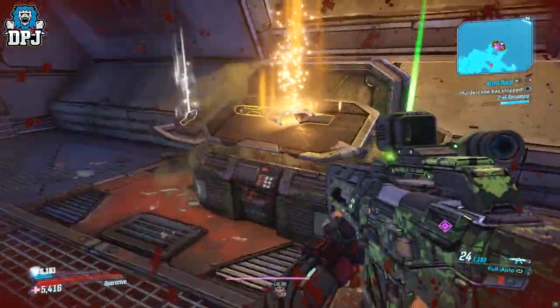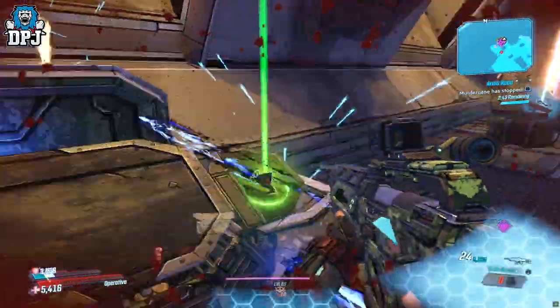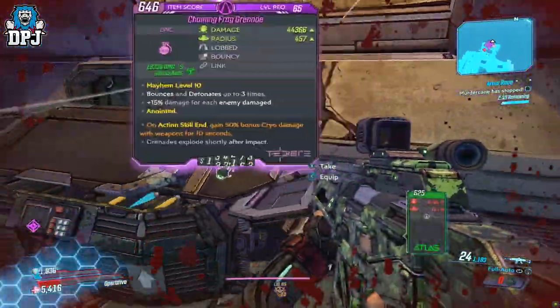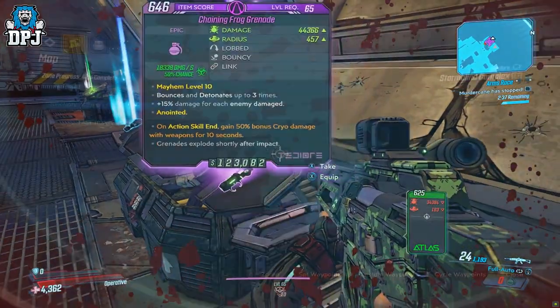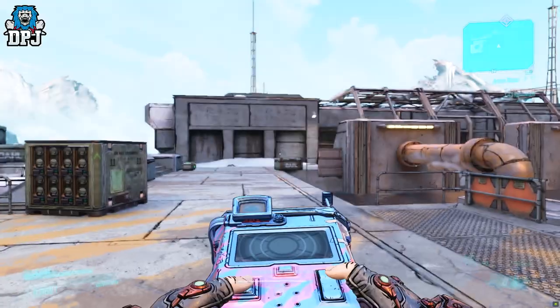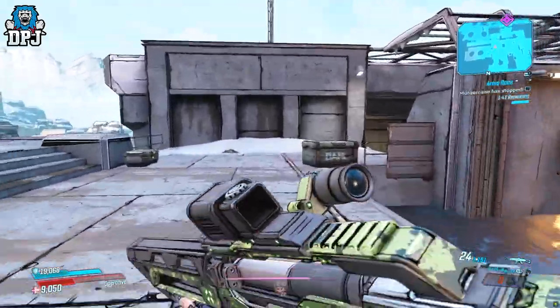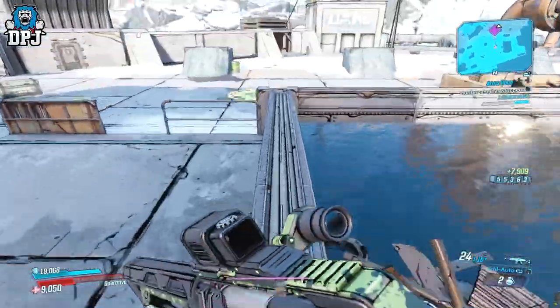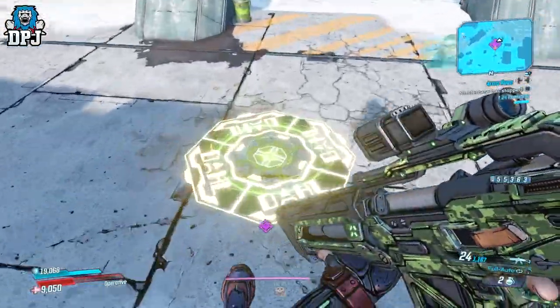Don't forget to check all loot as it might be better than what you have on, which will help you progress. Once obtained, pull back up your map and see if any extraction points or supply drops are nearby — if they are, head to them. But don't steer too far away from that next loot cache, unless it's an extraction point you're heading to because you've been rewarded a must-keep legendary.